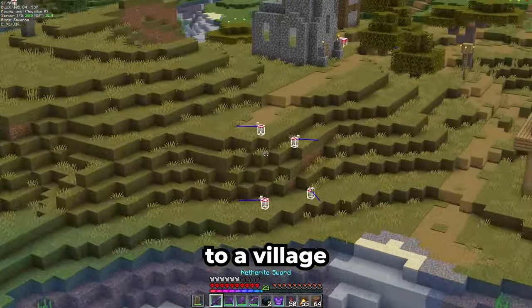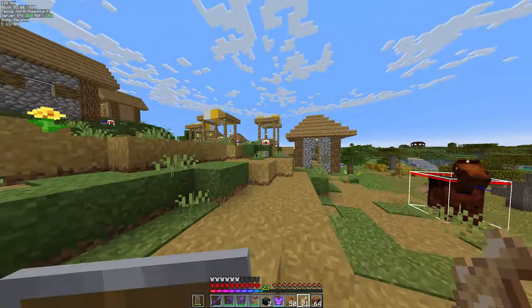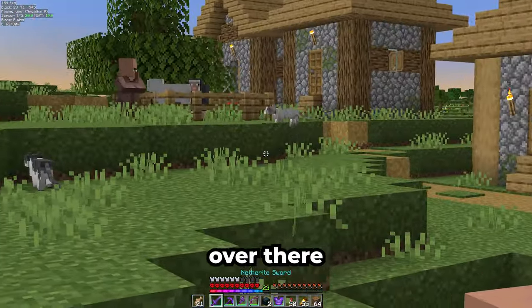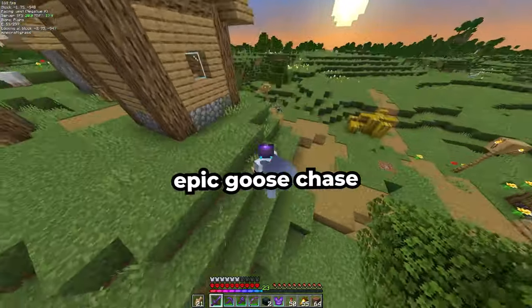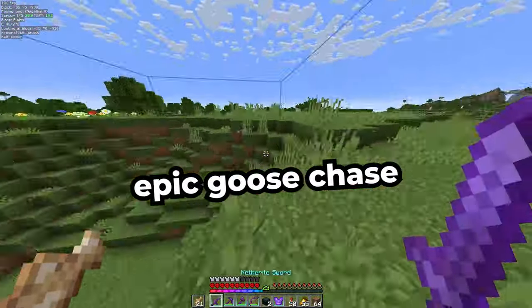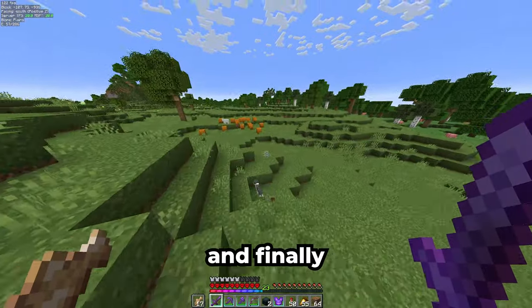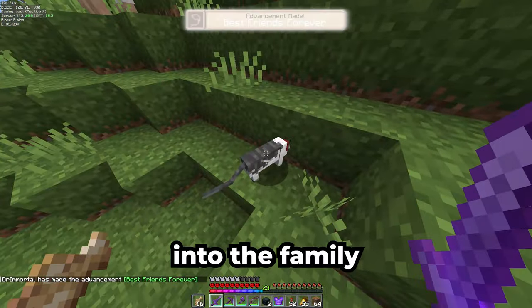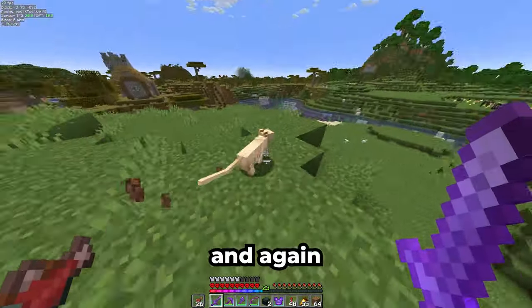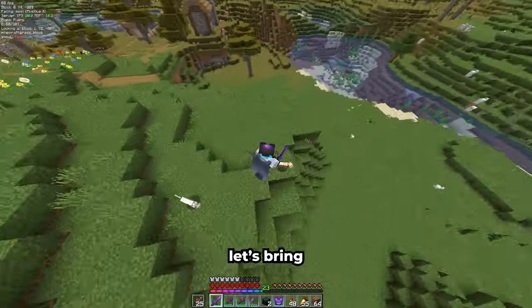Then let's head over to a village. Here's the first one, which looks very similar to my actual cat. There's another one over there as well. We have adopted our first cat into the family, and now for the other two. Now that I have three of them, let's bring them back to our base.